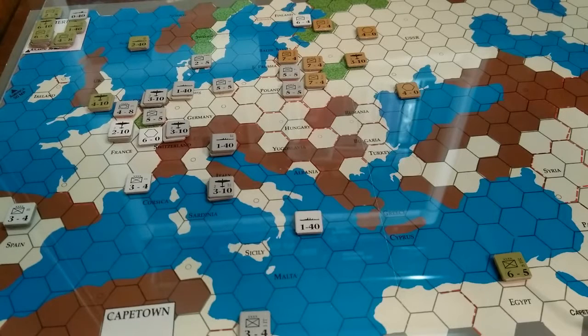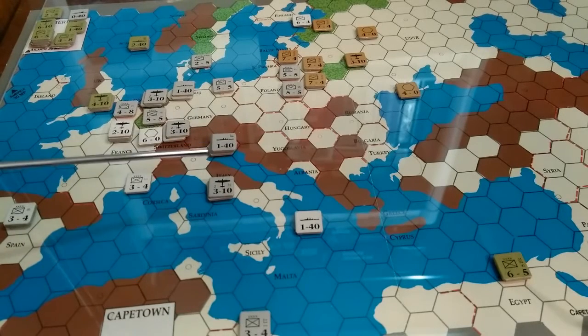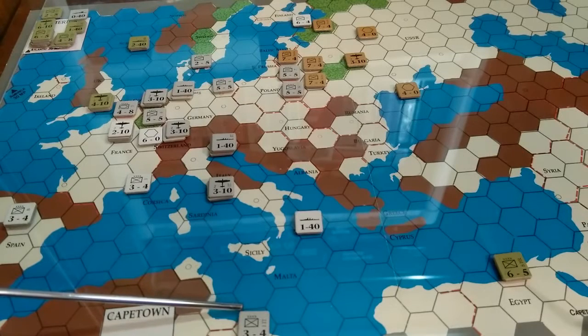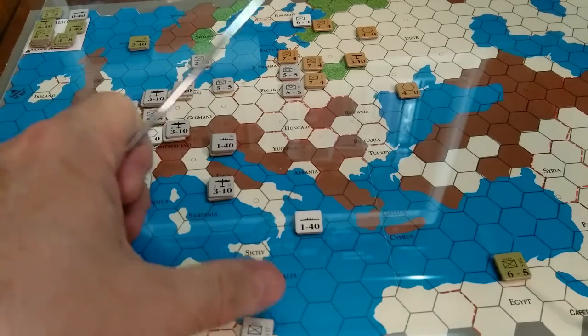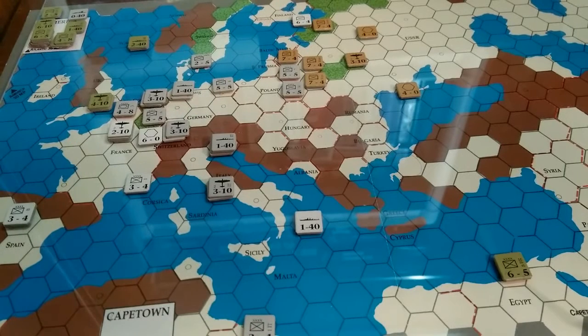The next thing we're going to try and do is Italy, which enters the war this turn, is going to try and take out the French Navy and open up supply lines to Libya. And we may send an air unit down there to interfere with any British attempts to take the supply center at Tripoli — haven't quite decided on that yet.